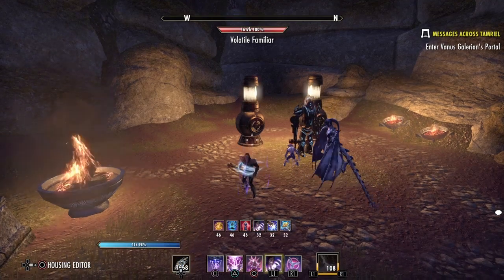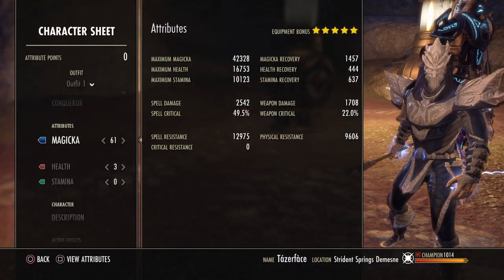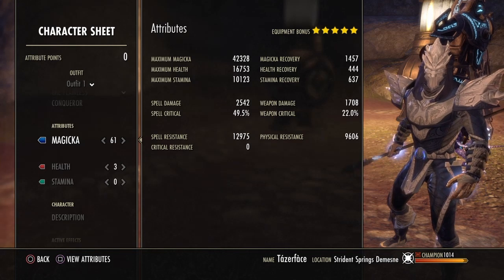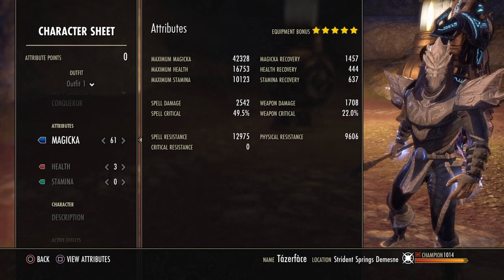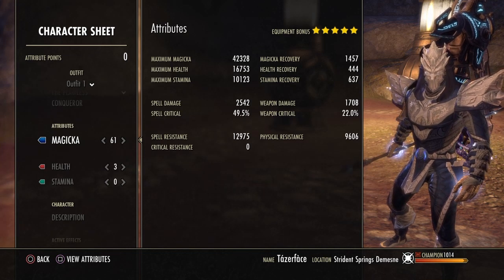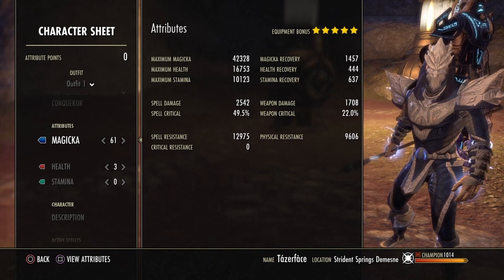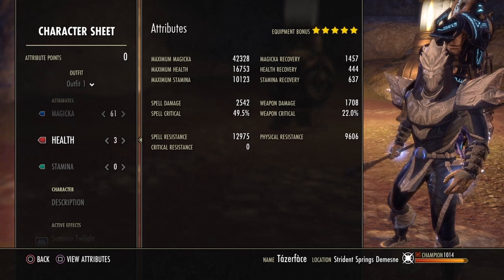Our fully buffed stats are 42,000 Magicka, 16,700 health, 10,000 stamina, 2,542 spell damage, 49.5% crit, and 1,457 Magicka recovery. We have 61 points into Magicka and 3 points into health.